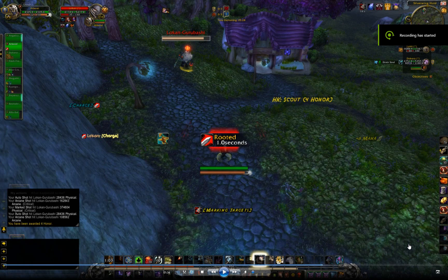The key thing to take away is that the charge root is applied at the beginning of the charge, but the charge snare is not applied until the end of the charge when they hit you. So if you're able to feign in between the beginning of the charge and the end of the charge, you can avoid the snare component of the charge.